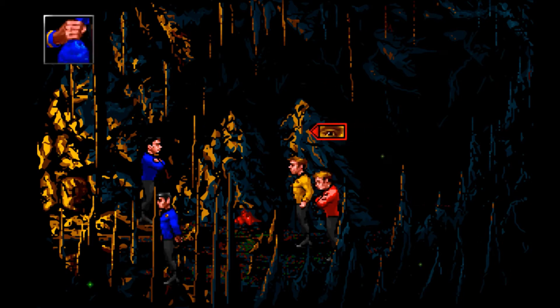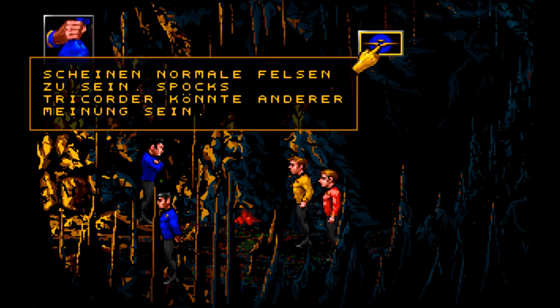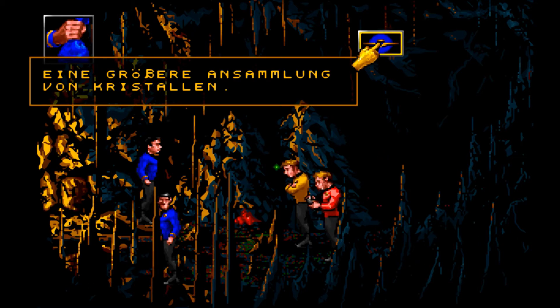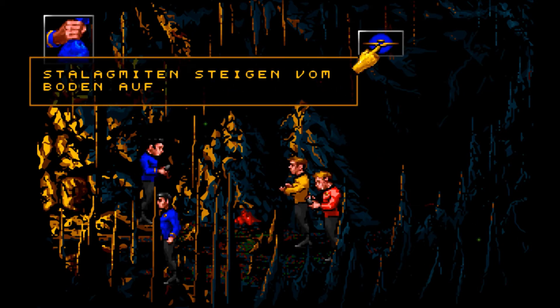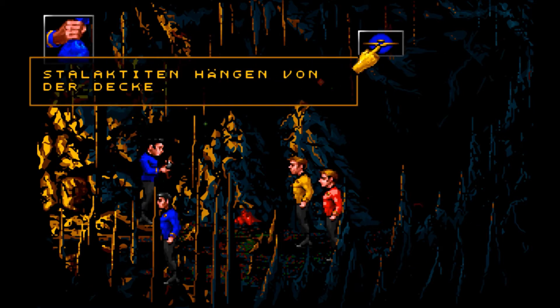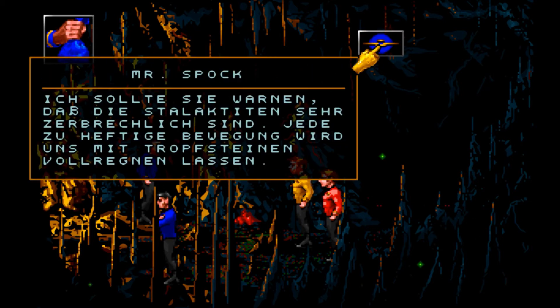Was sehen wir denn hier? Scheinen normale Felsen zu sein. Spock's Tricorder könnte anderer Meinung sein. Was haben wir hier noch? Eine größere Ansammlung von Kristallen. Stalagmiten steigen vom Boden auf. Stalagmiten hängen von der Decke ab. Ich sollte Sie warnen, dass die Stalagmiten sehr zerbrechlich sind. Jede heftige Bewegung wird uns mit Tropfsteinen vollregnen lassen.